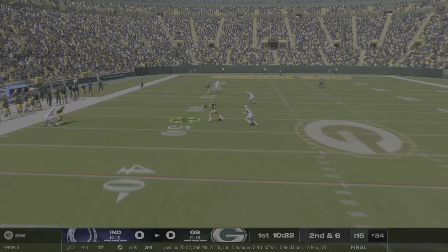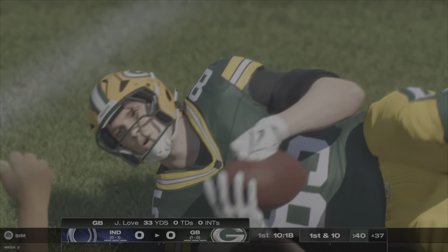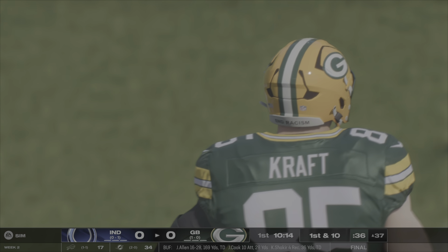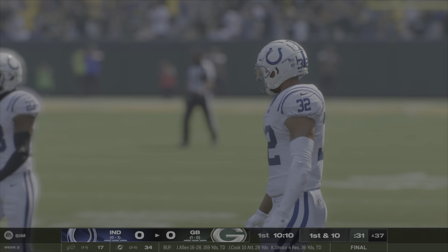Dropping back here, rolling out to the right, throwing a dart — I love to see that from the quarterback. Get them out, moving in the pocket, and throwing on the run. We need more of that, Madden, and right now we're getting a lot more of that with how I have these set up.